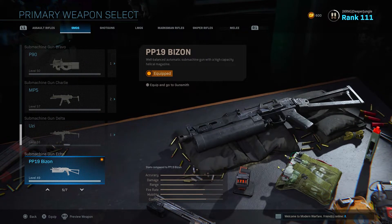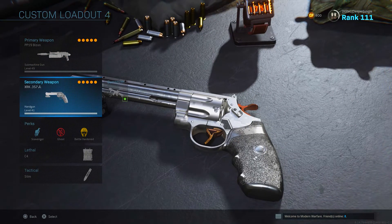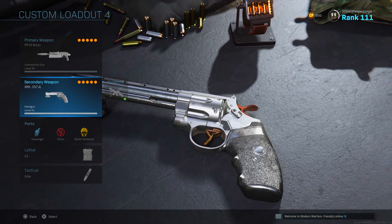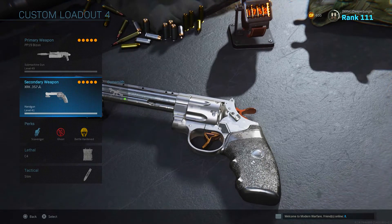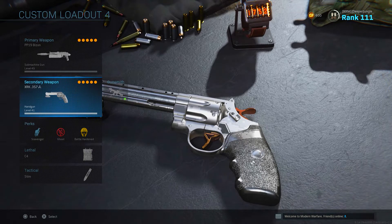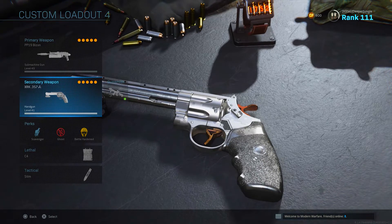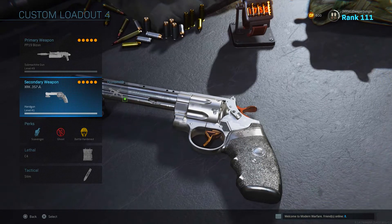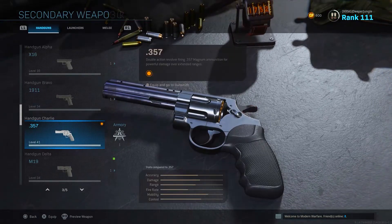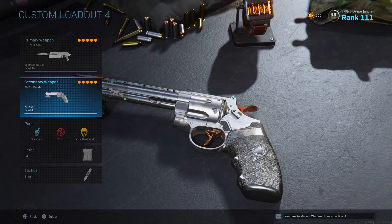Moving over to our fourth class, we're checking out the PP19 Bison, which is personally one of my favorite submachine guns in the game. For my primary I'll use the standard Bison, and my secondary will be the .357 with Snakeshot. I do want to quickly mention that across all these class setups, the main focus is on the perks, lethal, tactical, and primary weapon attachments — the secondary really just comes down to personal preference. Feel free to swap out the .357 for any other pistol, launcher, or melee weapon.